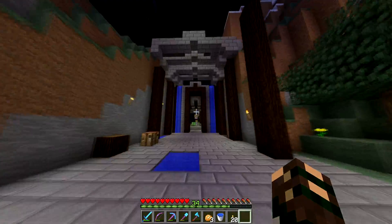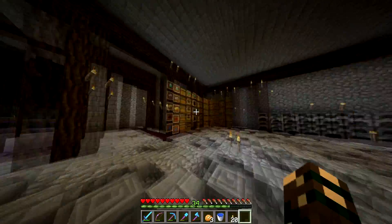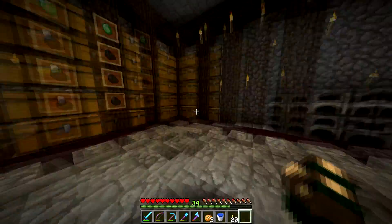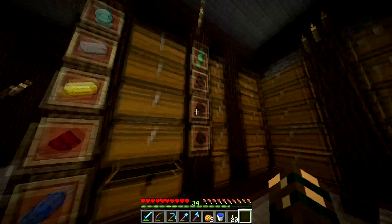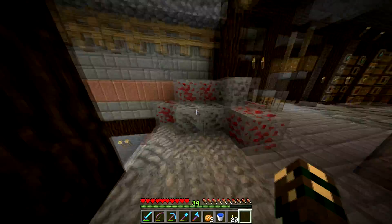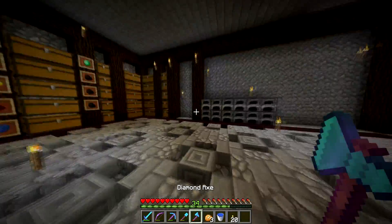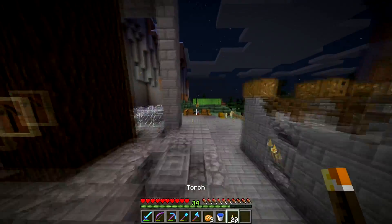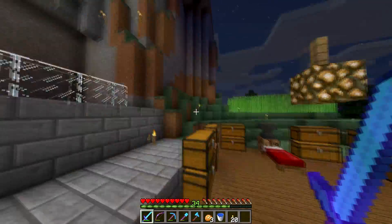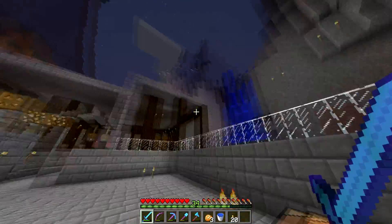Before we do some enchanting I want to show you guys what I've got done. I haven't done more work on the front, but inside it's looking pretty nice. I put our storage here, organized some of our stuff. We did some work on the mine, added a nice design, added more furnaces, and repaired some tools. We've done a lot more work on the base overall. I also started a little sugarcane farm, because I need to make my own enchantment table in here.